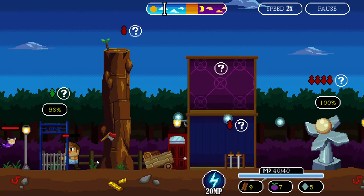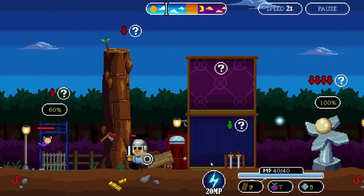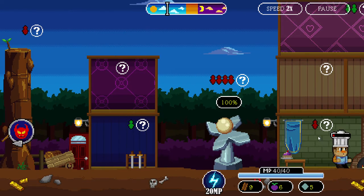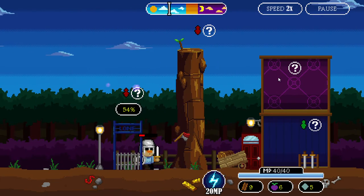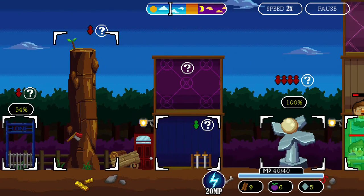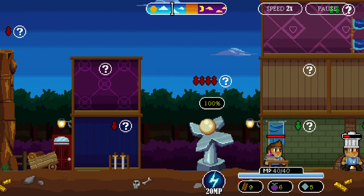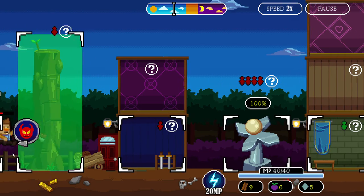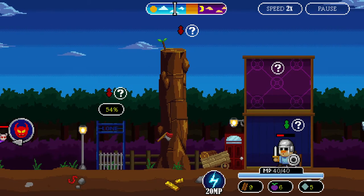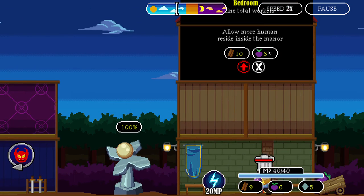There's an enemy coming — come on! You eat the pies. Let me collect this. Oh no, there's another guy already! If I can just get one more wood, I'll be able to get another worker.